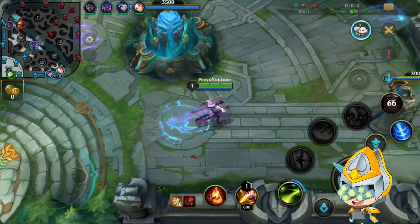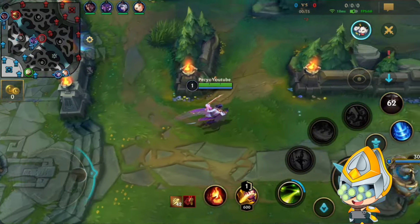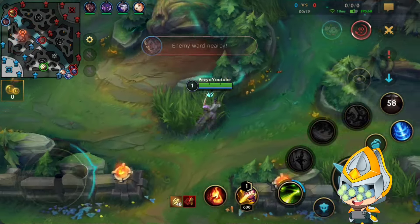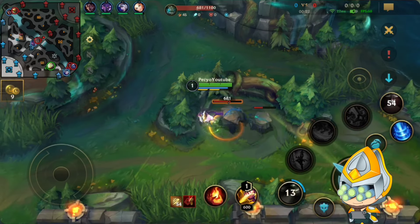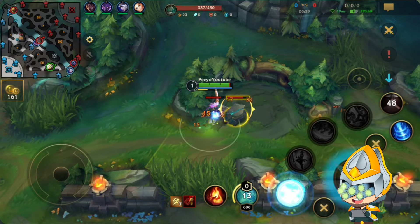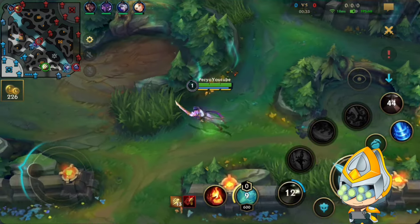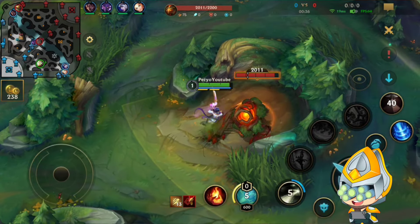Basically the first items are your classic on-hit build, then you go defensive boots, and I do build Twin Guard since you get it faster since the rework. After that you can go for even more tank items. We start on Krugs, we have a control ward on our blue. The jungle clear has changed a little too.